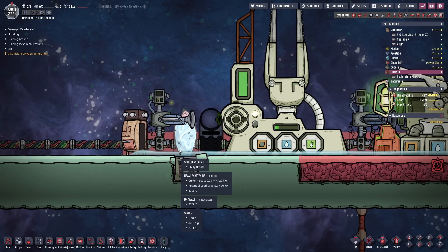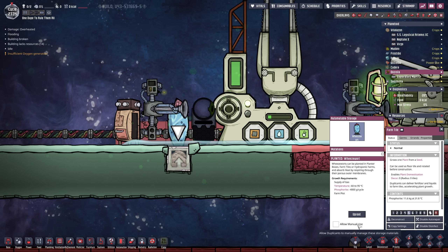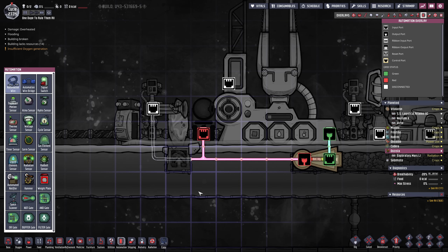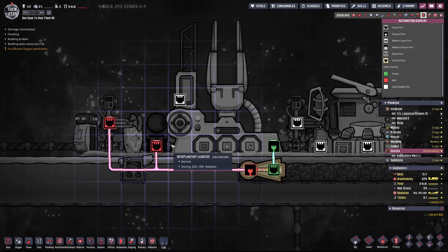Now I see a problem — of course the water is gonna freeze over. Also we should disallow manual use. By the way this is a mod called 'allow manual use' — you might not have that. I can just disable that so my dupe is not gonna take care of it. What we might want to do is expand this cable all the way to the auto sweeper so it isn't gonna provide any new phosphorite in case we have a long period of nothing happening.